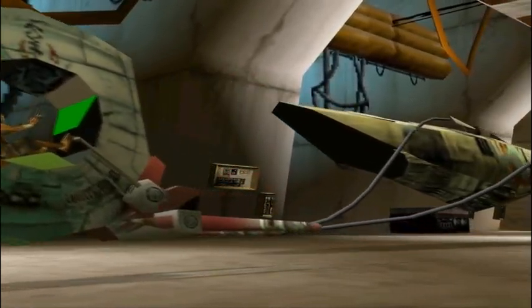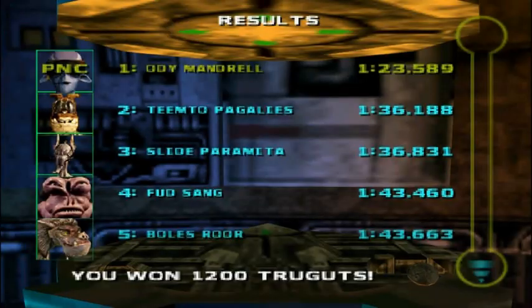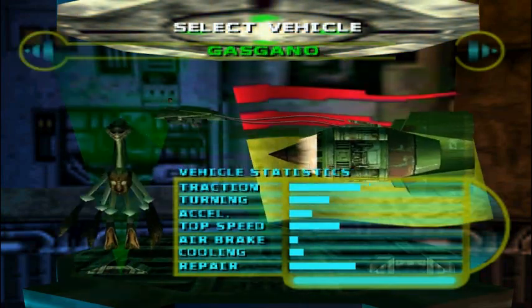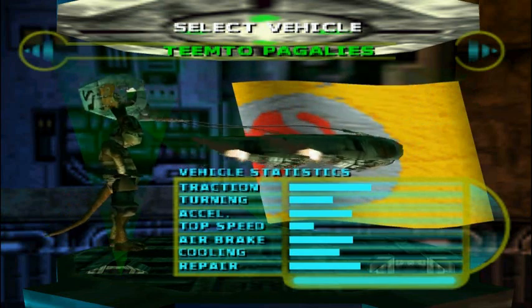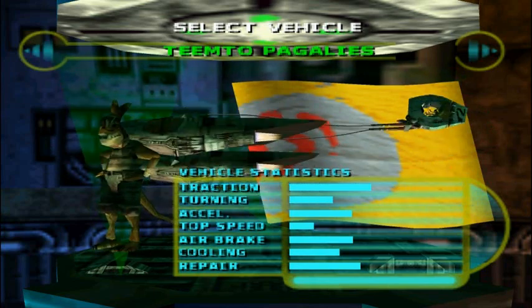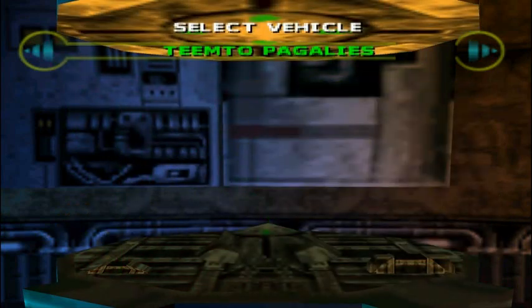We've unlocked another pod racer and I am so happy. This is the guy I'd like to use for the whole game. We won another twelve hundred truggets. Whenever it shows that animation of the pod being brought in, that means you've unlocked a new racer. That's the track favorite from the race we just won — Teemto Pagallies or whatever. He's actually got a pretty good pod. We'll switch to him now.